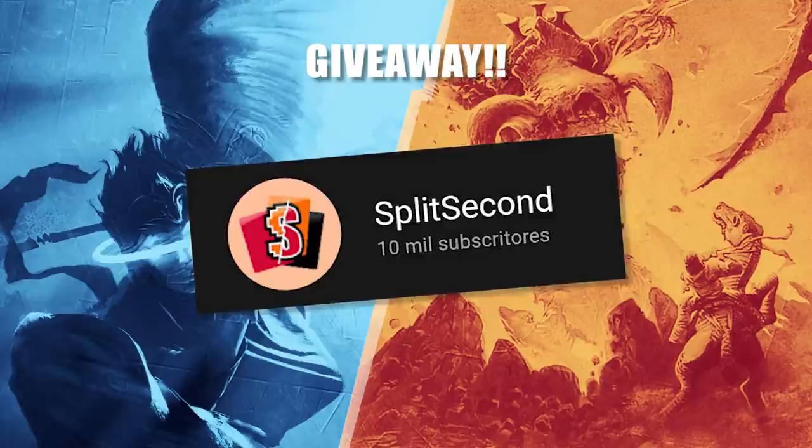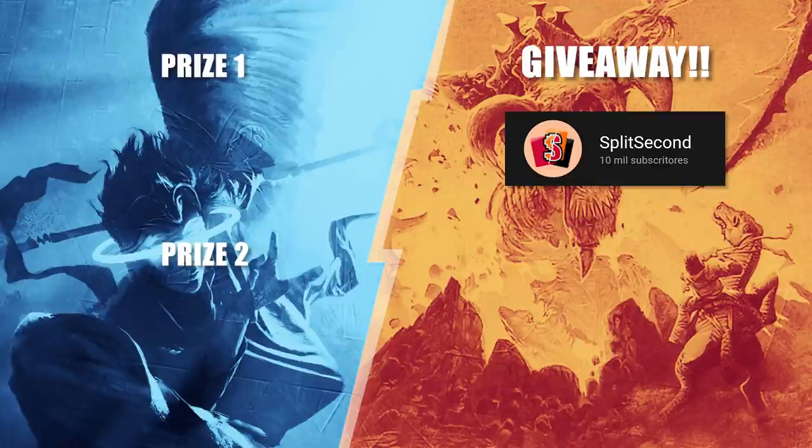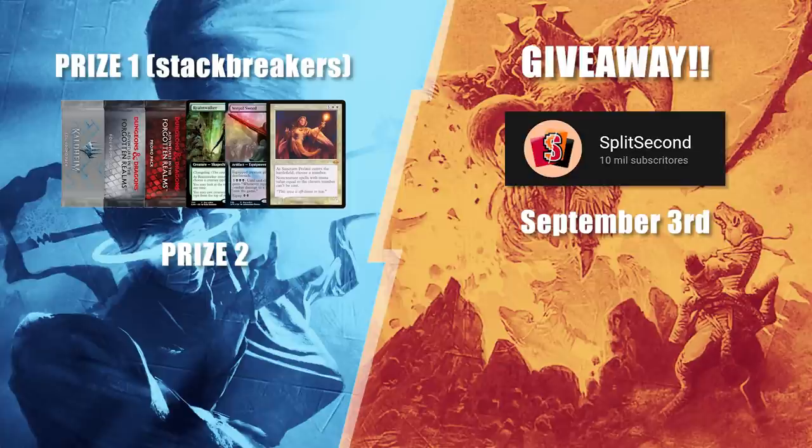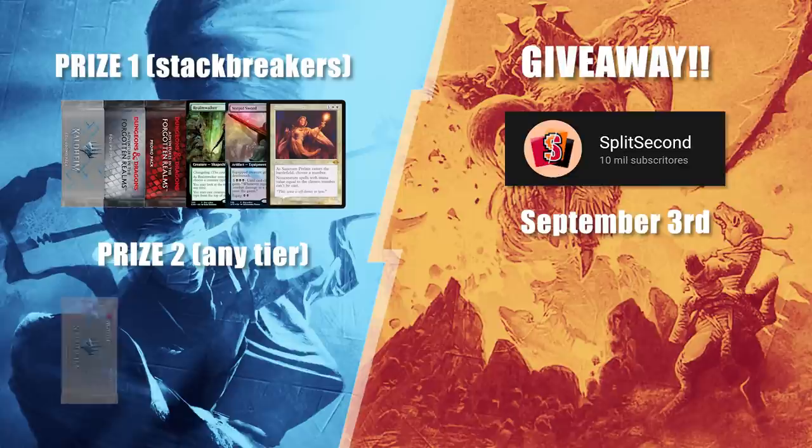Before we see the starting hands, here are the details of our giveaway. We have 2 prizes for 2 lucky patrons, to be drafted in the beginning of September — so you have 1 month to be eligible to enter by becoming a patron of any tier, or for a juicier prize, a stackbreaker. Our first prize will be randomly given to one of our stackbreakers and includes a foil promo pack from Kaldheim and D&D sets, as well as a normal pack from D&D and 3 pretty buy-a-box promos. The second prize is for any patron of any tier and includes a foil promo pack of Kaldheim, 2 regular promo packs from D&D, and additional promos. These prizes were graciously sponsored by our LGS, Arena Porto.